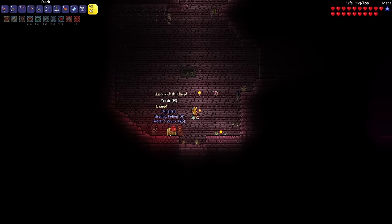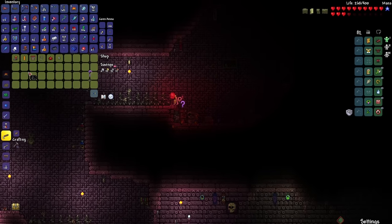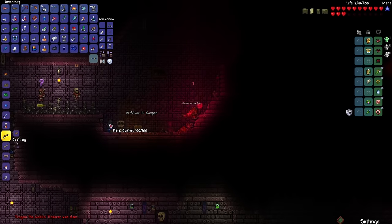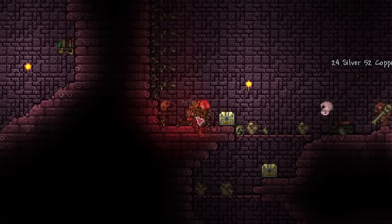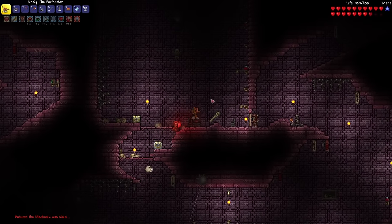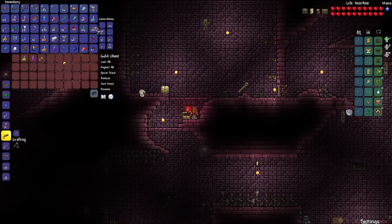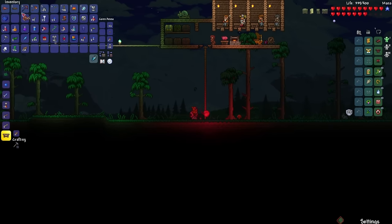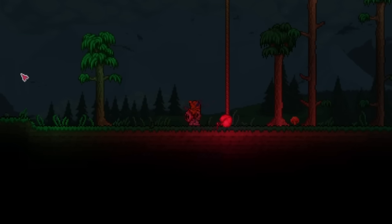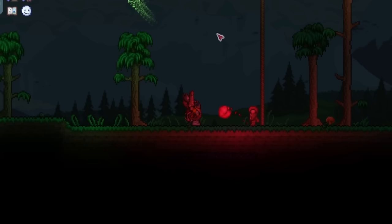We got the cobalt shield, and we got the shadow key. Surely in one of these two gold chests there is the handgun — not this one, not this one. Okay, here it is! Now let's make the bone rattler. 3, 2, 1 — whoa! Oh my god, it's like the bone glove. It shoots crossbones, but instead of one it seems like there's three.